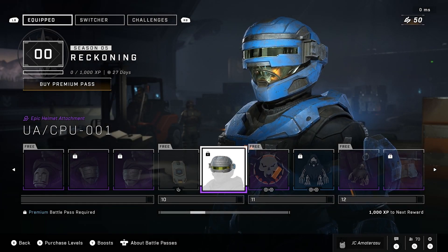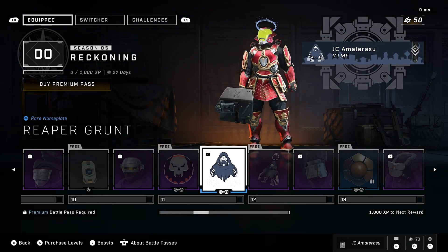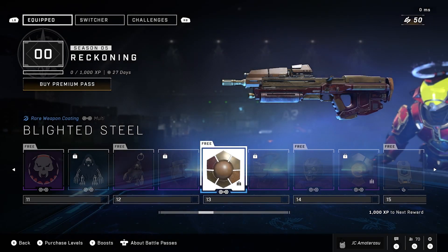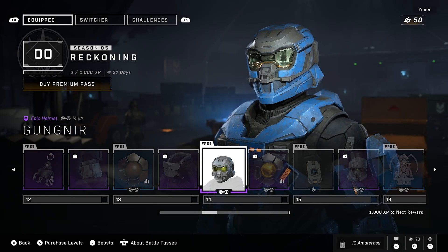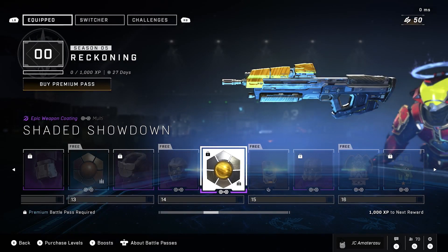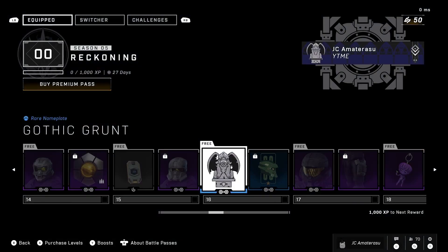Then an XP boost, the UA CPU-001 big helmet attachment — looks like Robocop — the Ghoulish Glee epic nameplate, the Reaper Grunt rare nameplate, the Ghoulish Grunt epic charm, the UA Type KLT epic knee pads, the Blighted Steel rare weapon coating, the UA Boarding Plate epic chest, the Gungnir epic helmet which says 'multi' so it might change, and the Shaded Showdown epic weapon coating — that coating looks litty.